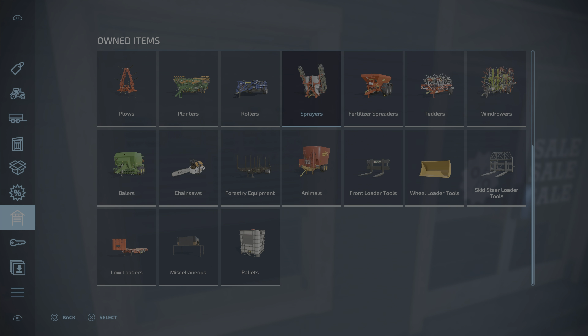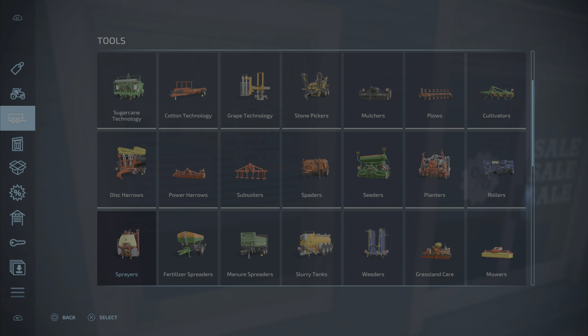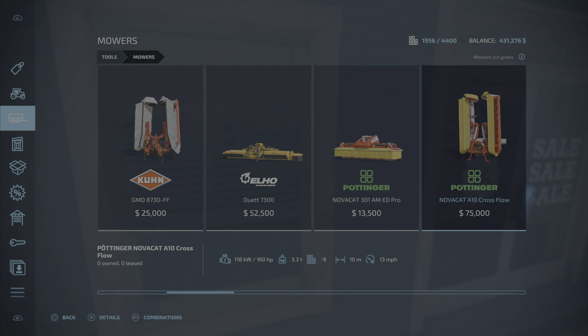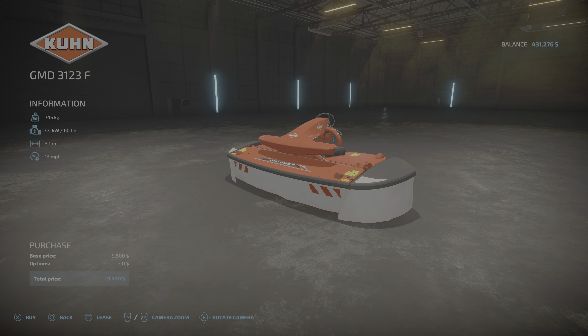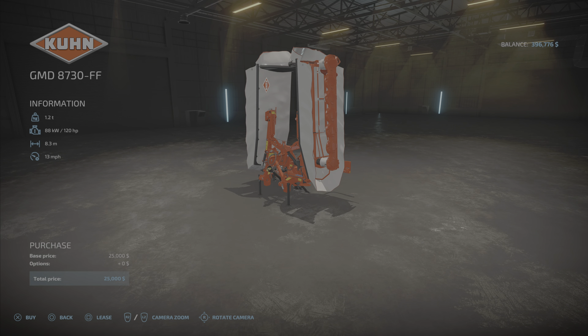The last one was 6.3 meters and what we're going to be doing now today - where are the mowers? There we go. We are going to make our first little jump - we're going to jump up to 7 or 8.3 guys. And we're going to test this - we have 271 horse on the Veltra and this is going to be 180 horse to run it. We're going to check today if it runs it because we absolutely need to do our grass field.